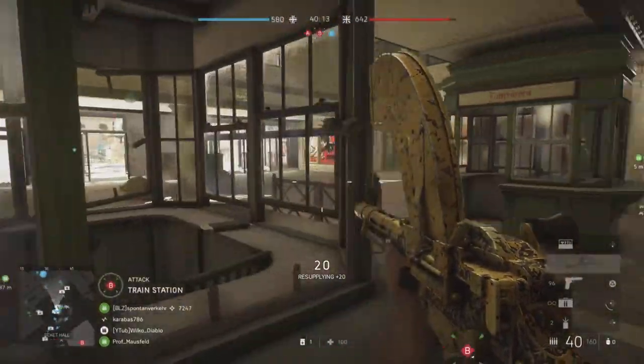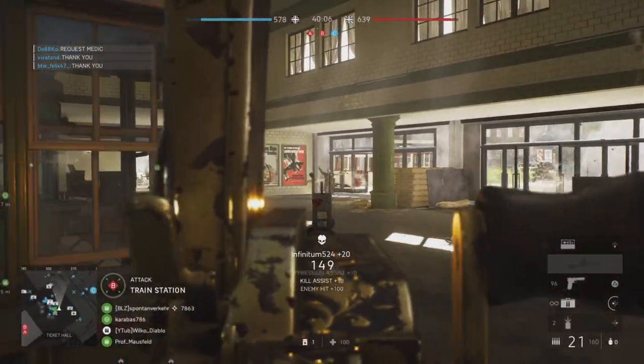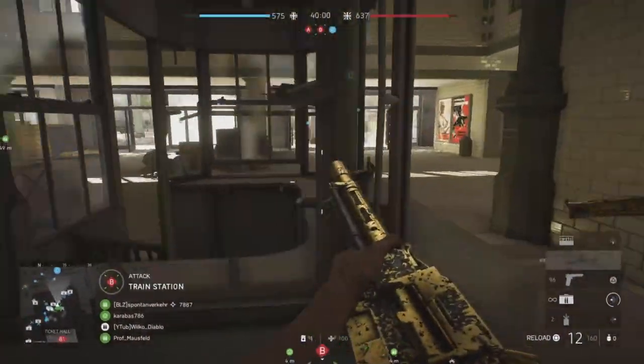Although it's got a slow fire rate, you can still have a quick and good time to kill with it. As you can see here, the recoil is very, very minimal — you can't even see any recoil when you're using the iron sight.